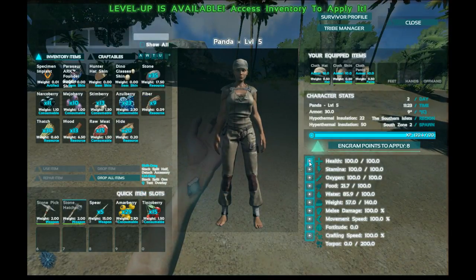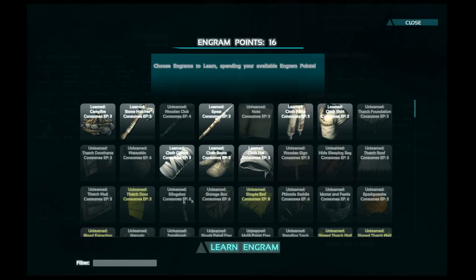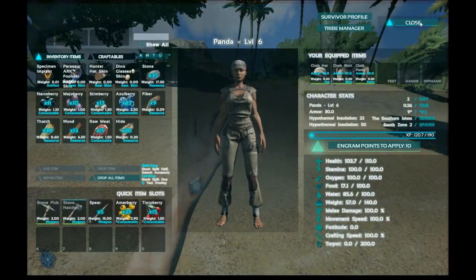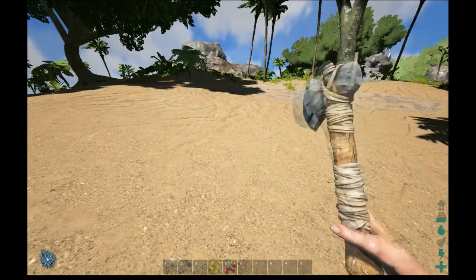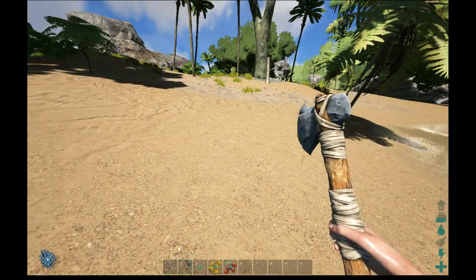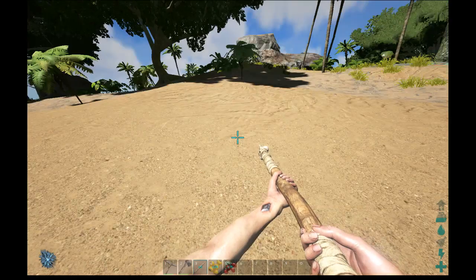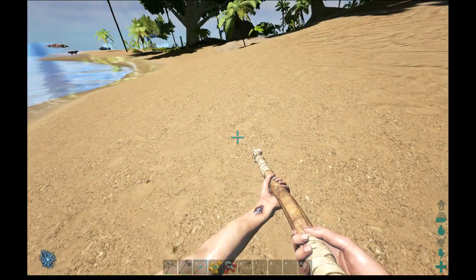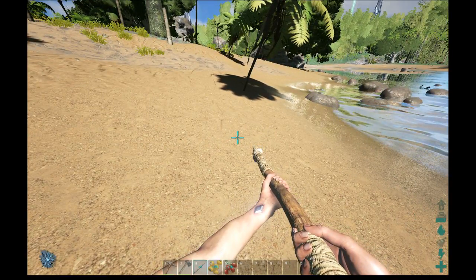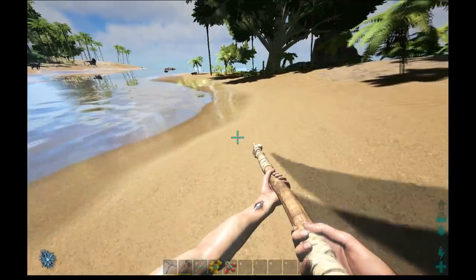I'm going to increase my health now and learn a slingshot. So that is how to kill an animal — it wasn't quite how I envisaged showing you, all a bit rushed. But basically: get your weapon out, aim in the general direction of whatever you want to kill, and use the left mouse button on PC or the right trigger on Xbox.